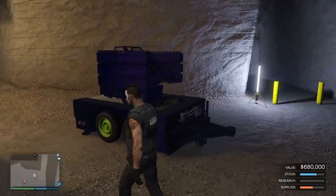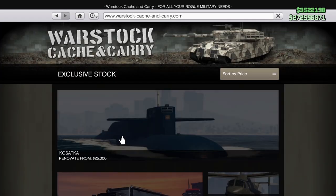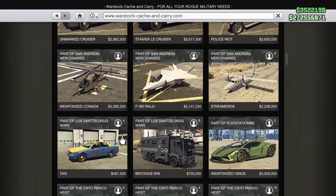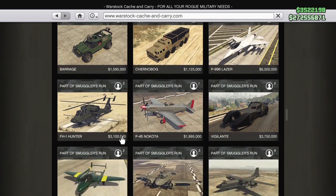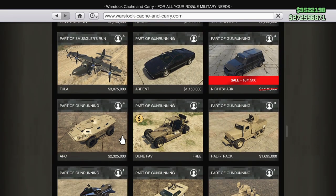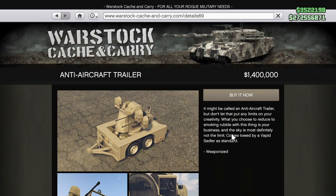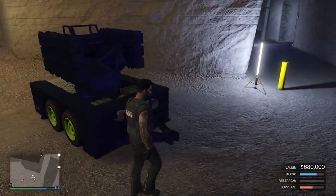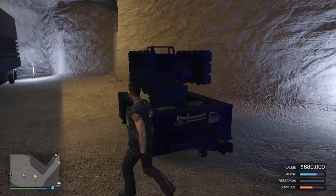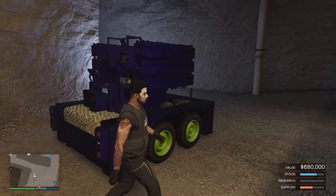Over here behind the MOC is your anti-aircraft trailer. To buy one, open up your phone and come into Warstock Cash and Carry. Scroll all the way down and here it is for $1.4 million. You will need a vehicle with a tow bar — something like the Night Shark can tow this. You can have a friend hop on the back and shoot down anything in the sky that's chasing you.